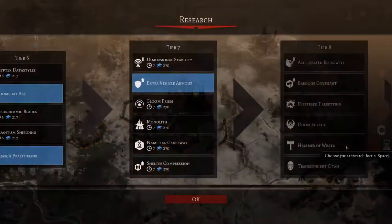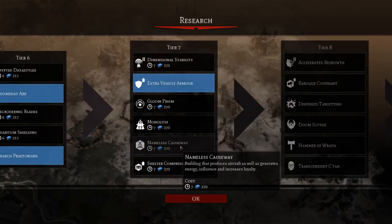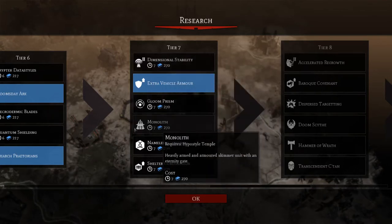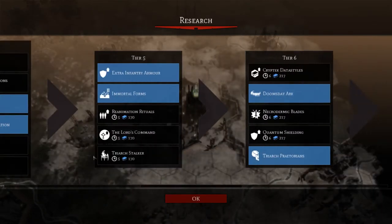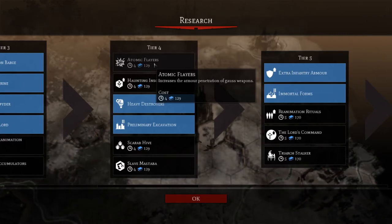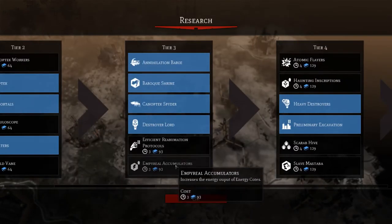Let's go and get another loyalty building in there. Choose our research — our monoliths, I don't think we need that as such. There's a population limit of shelters. Atomic Flayers — the armor penetration of Gauss weapons. Actually the armor would be good against that other unit. We do have a fair few different Gauss weaponry that we actually do use.